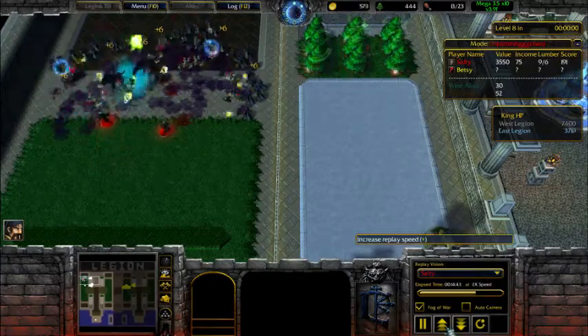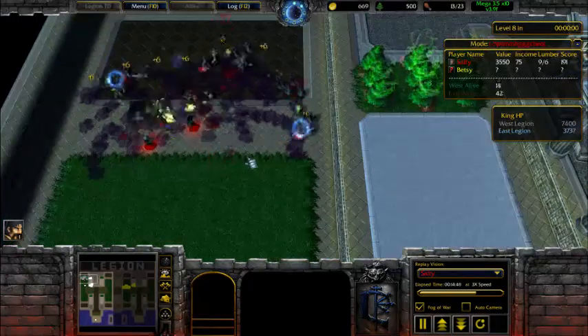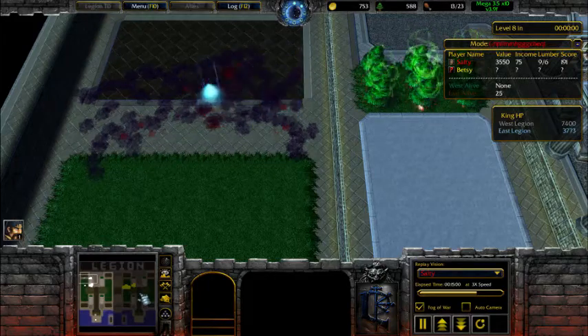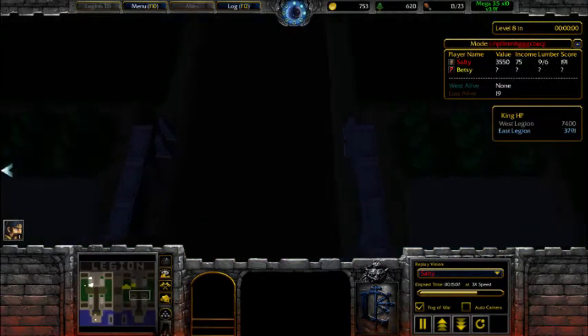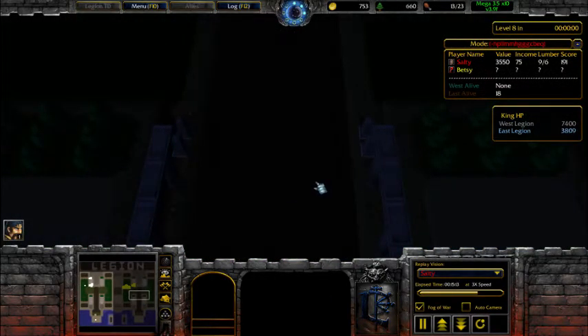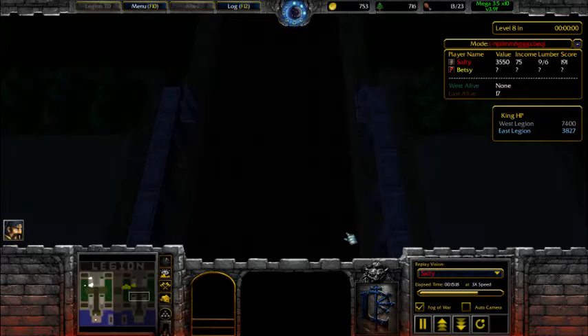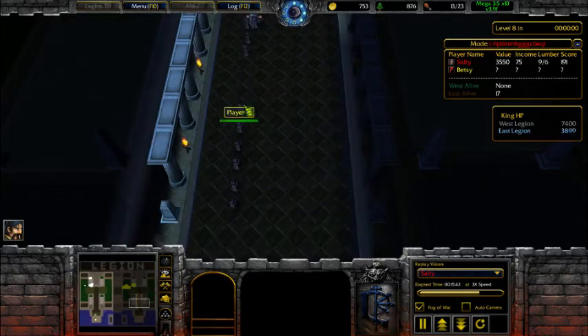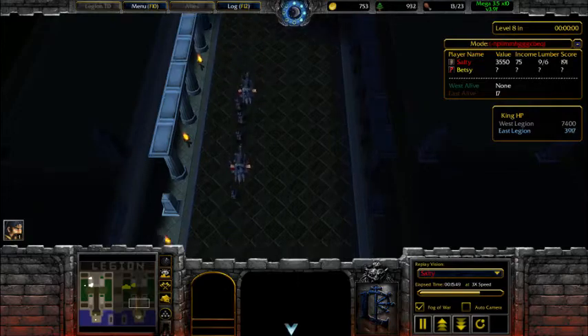I'm at 96 value now with a good score, and I already have 372 lumber before level ten even starts. Speeding things up a bit — I did well that round, they didn't send anything. They ended up leaking from what I sent, so their king is already weak, forcing them to spend lumber on king upgrades — wasted lumber, meaning they won't be able to send as much on level ten.